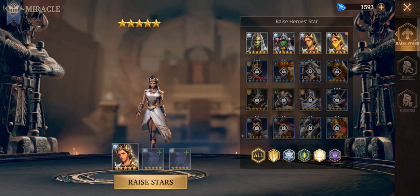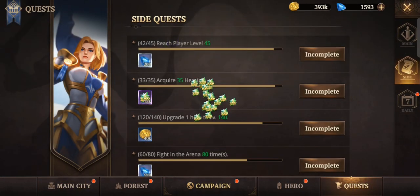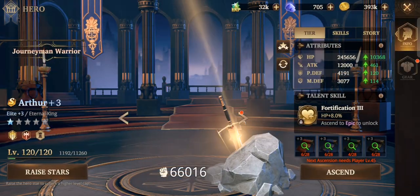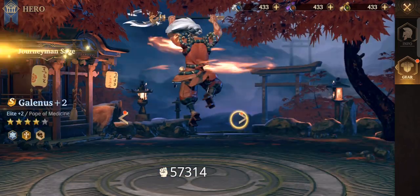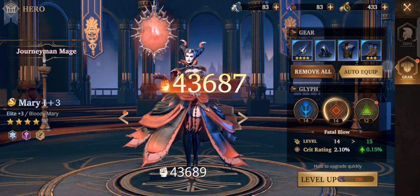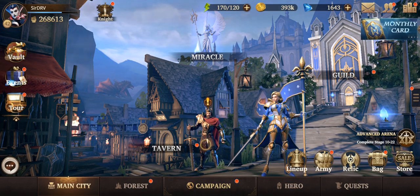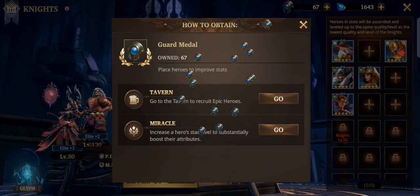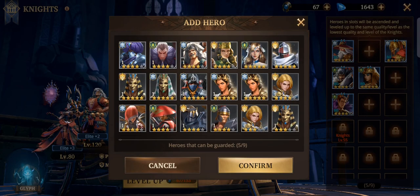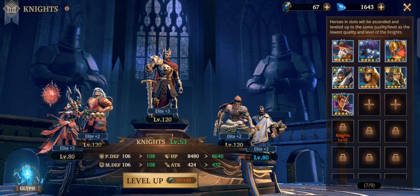I'll be doing some more summoning later and I'll show you the packs I'll be purchasing. If you're not going to whale and you're just planning to purchase a package or two, I would suggest a specific one which I'll show you later. Let's put this assassin and the girl in the roster so we can use them when needed.